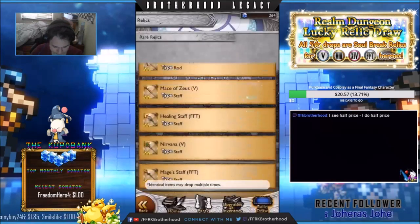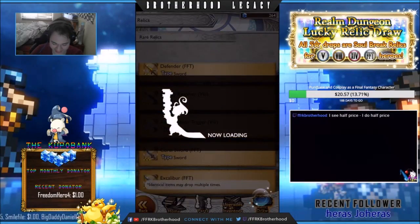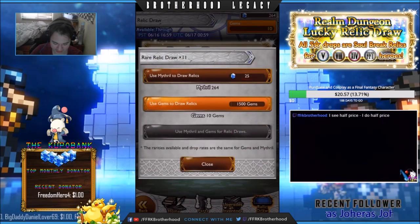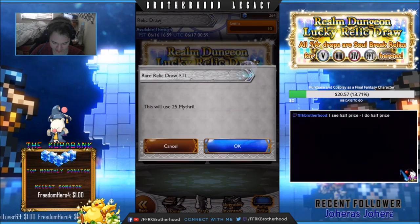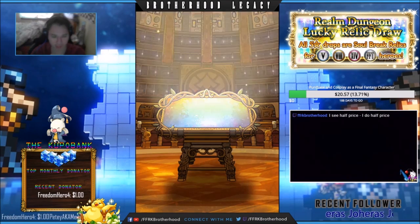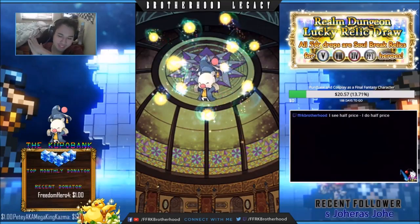I'm really hoping for some USBs. Oh man, if I get Ramza's BSB that would be pretty nice too, because I want more attack for him — just mastery bonuses really. Okay, let's do it — 25 Mythril down the drain. Please more than one relic, please not a dupe.